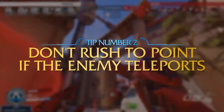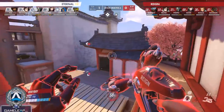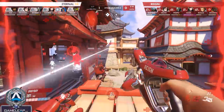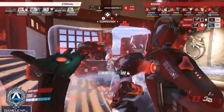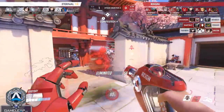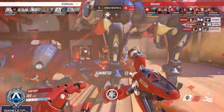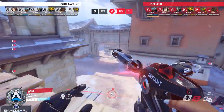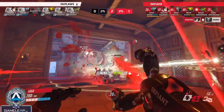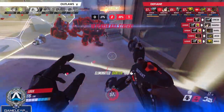Tip number two to deal with Symmetra: don't all rush to point if they teleport to point. It is okay to give up some ticks if the enemy caught you by surprise — they've earned those ticks. But if you all panic rush to point, you're going to end up funneling in one at a time and essentially staggering onto that point, which could allow you to get demolished in two v6 or three v6 situations. The enemy wins the point for free and you generate very little ult charge. If the Symmetra built her barrier, you'll get annihilated on the next point. It's okay to give up two ticks and fight them as a full team on the last tick.